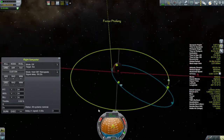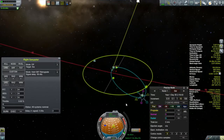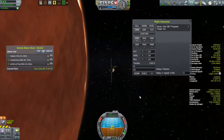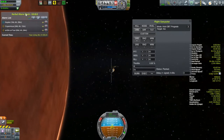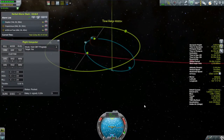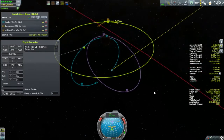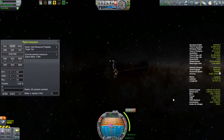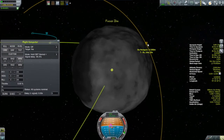After that, it was a simple matter of setting up a small burn at apoapsis to push the periapsis out of Duna's atmosphere. Then all I had to do was ride around Duna until I got my Ike encounter, and that only took a couple of orbits. Ike is such a big target and it's so close to Duna — everything feels close together when you're in the Duna system, so it's pretty easy to hit Ike once you're in Duna's orbit. Then I set myself into a 250-kilometer polar circular orbit so I could do some mapping.